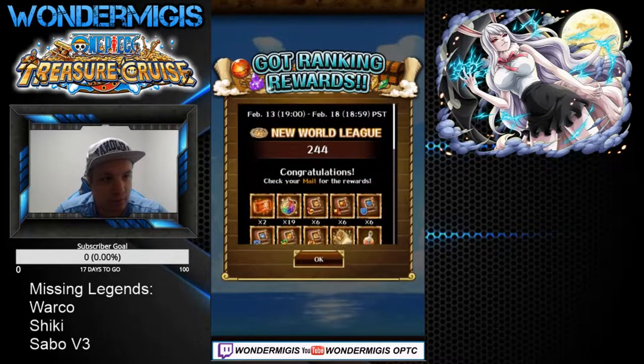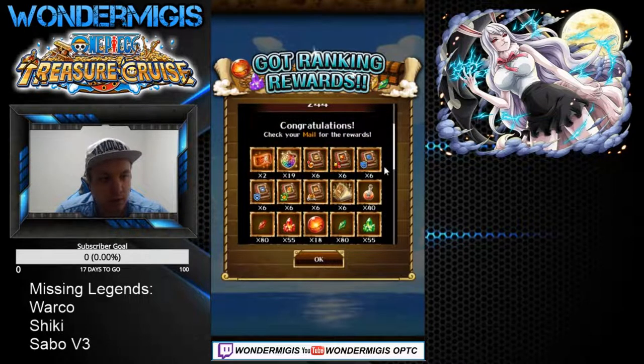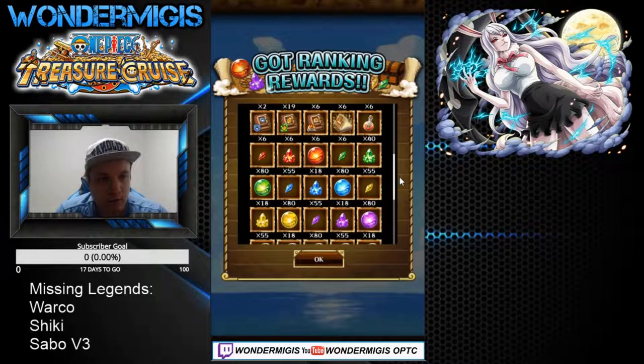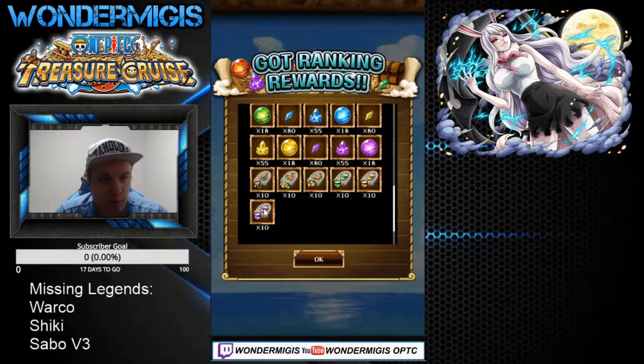My ranking was 244 in the New World League, and I got two legend pulls, 19 gems, six of all the better tomes, six almighty manuals, a pretty good amount of limit break materials, and ten of all the available tablets.